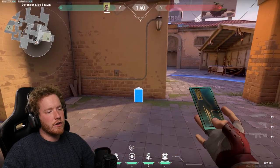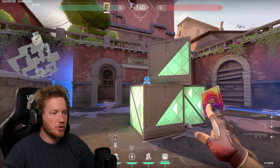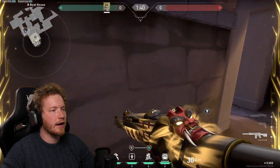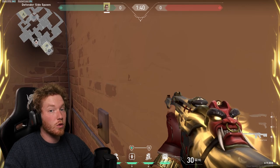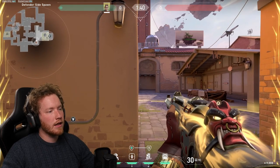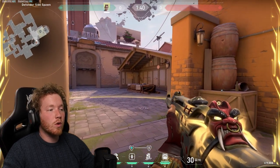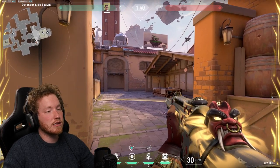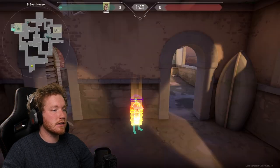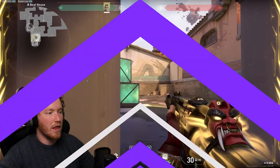For Ascent B site, to start the round put your first TP right here off the entrance from spawn, then come straight down and put your tripwire on top of the box behind default plant. Head into boathouse and place a trip right there. You want to get all this done at the start of the round so it doesn't trigger your TP cooldown. Now we're set in spawn ready to peek. If you get smoked off, wait for the tripwire to go off knowing they're on site, then TP to back site and swing for a potential kill.